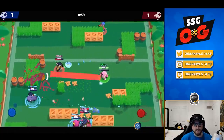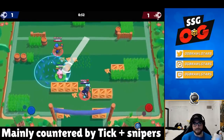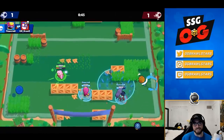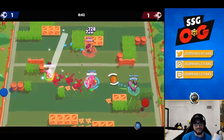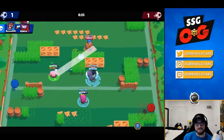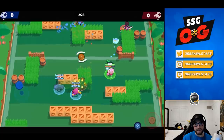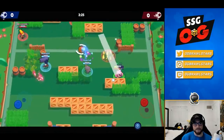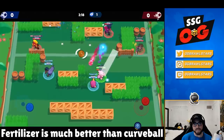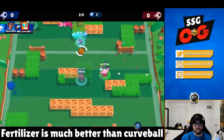His main counter is Tick, and open lanes with long-range rollers are tough for him too. For star powers, Curveball and Fertilizer are not balanced — Curveball is such a bad star power, it removes all the skill from Spike and I think they should remove it from the game. The Curveball meta was just not enjoyable. Fertilizer, though, is 800 HP per second — insane sustain — and lets you make really cool plays. It's a really well thought-out star power.